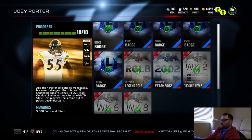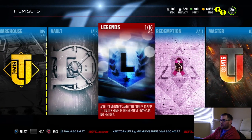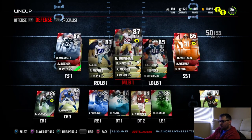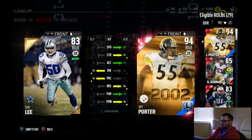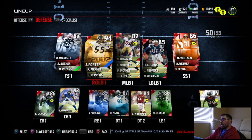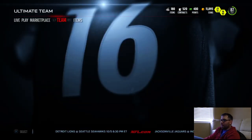We now have Mr. Joey Porter himself, who plays right outside linebacker — a position we don't currently have a legend for. We're heading to our lineup to throw him in and I'm going to user him in the first game. I don't know if I'm going to keep him — he's a fantastic 94 card and absolutely destroys what I have right now, but he is worth 300,000 coins and you can do a lot with 300,000 coins. It really depends how well I play with him and whether prices are going to go down.